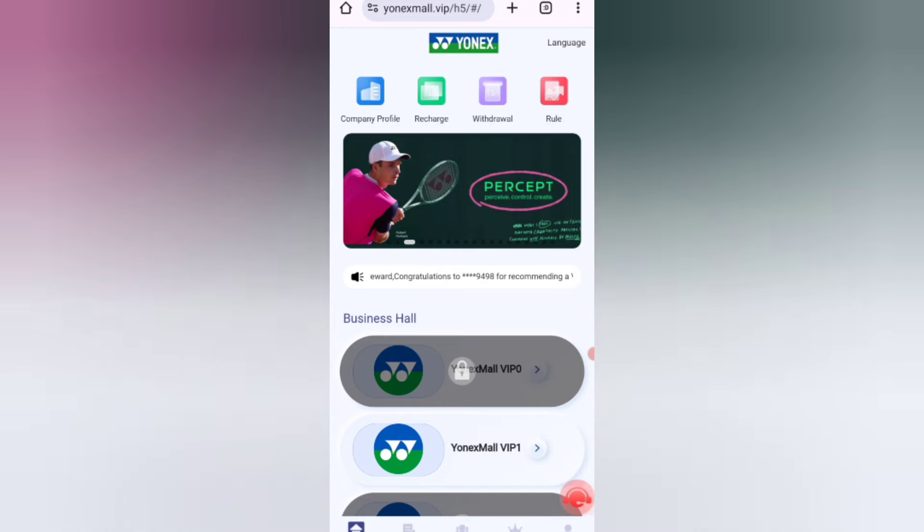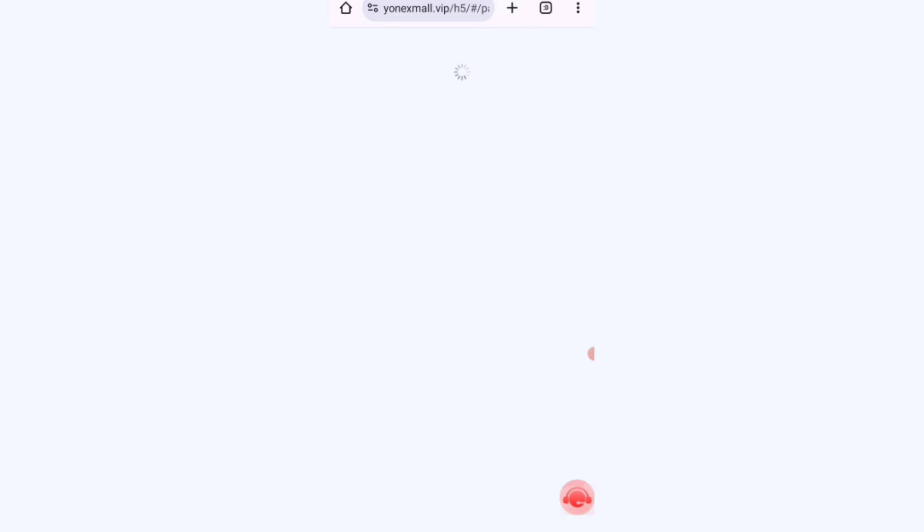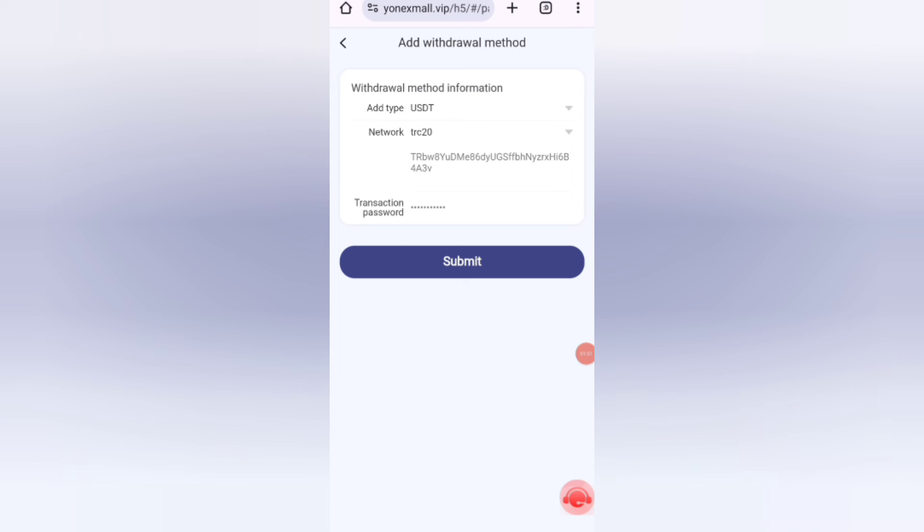Now I'll show you how to withdraw your commission. Click on Home, then click the Withdrawal option. Click the Submit button and add your withdrawal method. Enter your amount, enter your address, and enter your password. I'm filling in all the details now. Click the Submit button — the withdrawal address is successfully added.